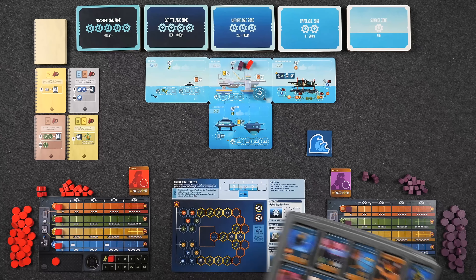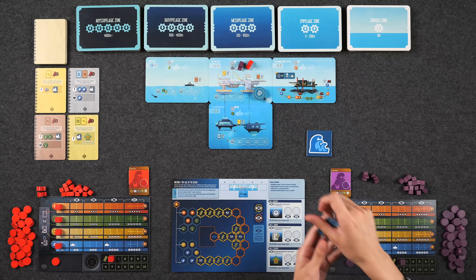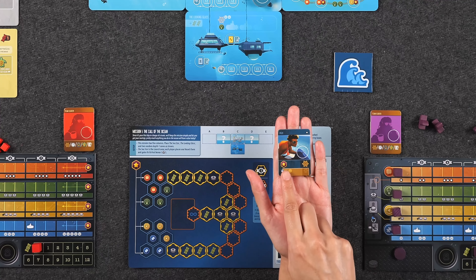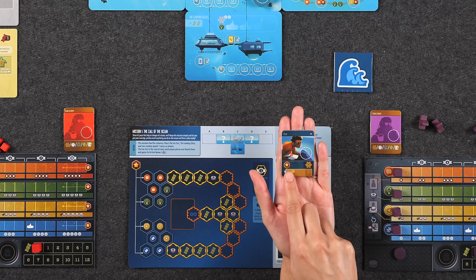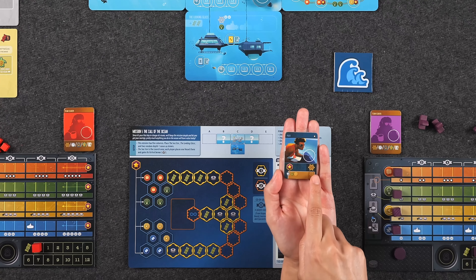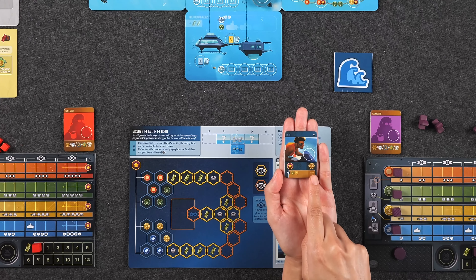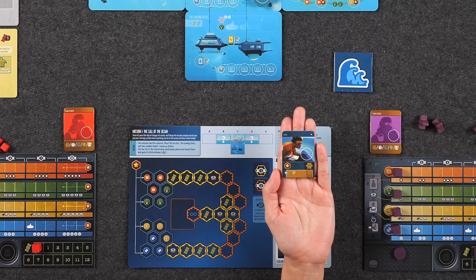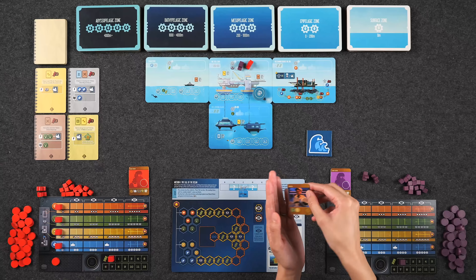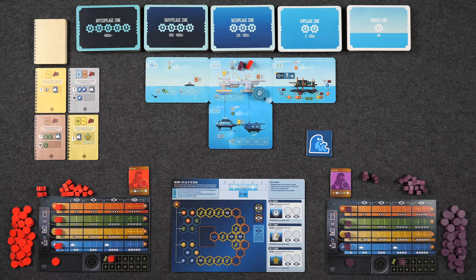When recruiting a specialist, they stay face up in front of you on their junior side, which is the blue side. Oftentimes they give you an immediate benefit for taking them — for example, this pilot gets me one impact. Most specialists also provide you an action you can take when placing one of your discs on the available space. Over the course of the game, you'll also have the opportunity to promote your specialist to their senior side.